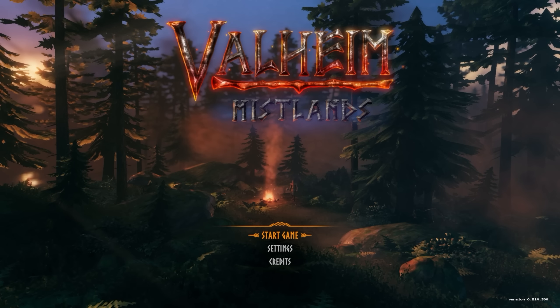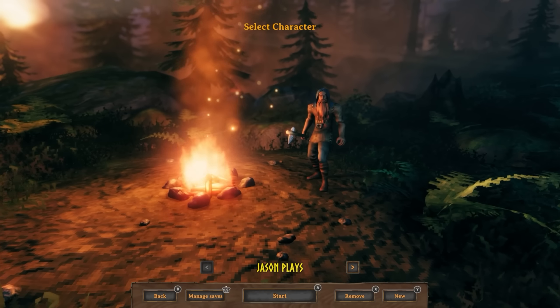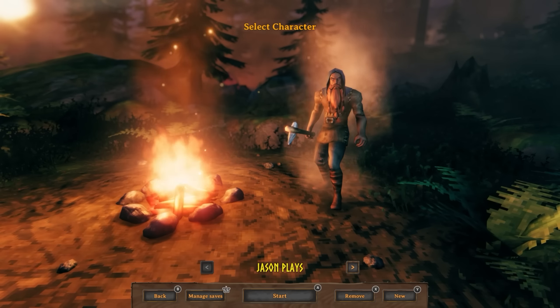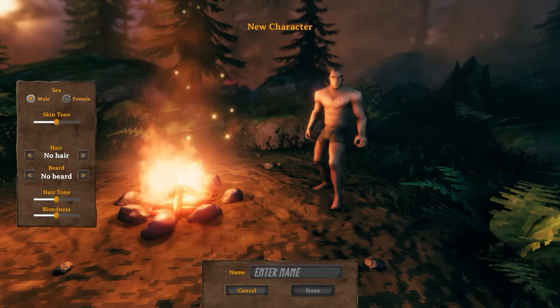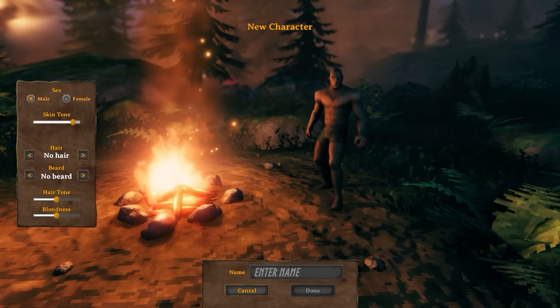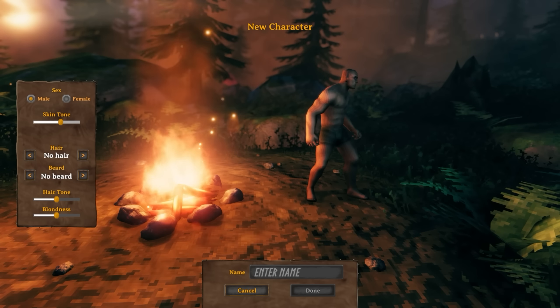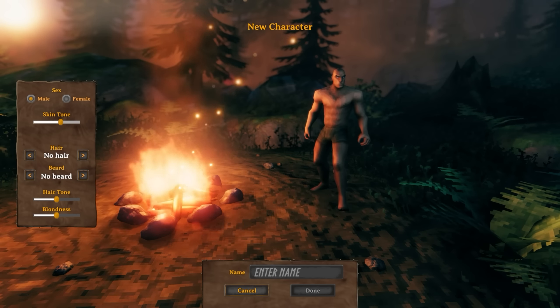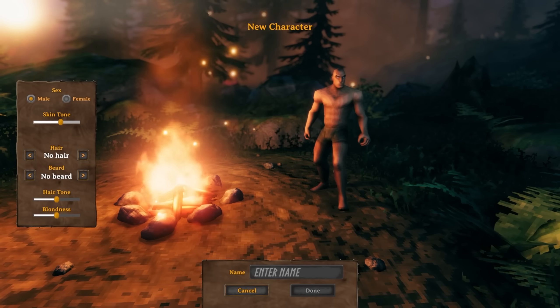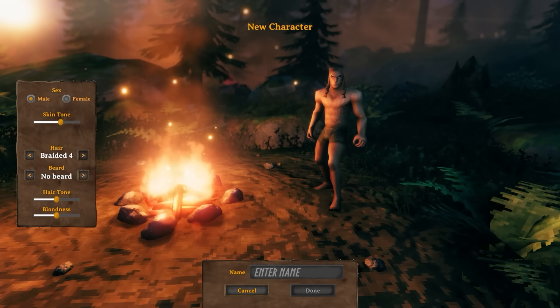So we're going to go Performance mode, and then you need to create a character. I have one I've already made, but let's start a brand new character. The character creation is not graphically intense — you don't have to worry about it being hard on your Xbox. You have basic stuff like different hairstyles.